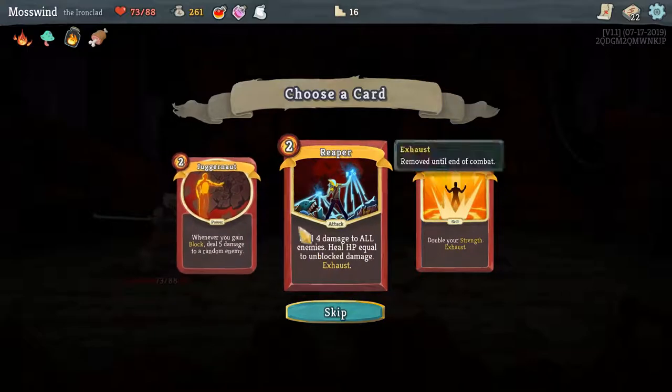That's very nice. I like that relic — deal four damage to all enemies, and heal HP equal to unblocked damage. So if you deal 16 damage but take 16, you'll take that health back. That's pretty cool.